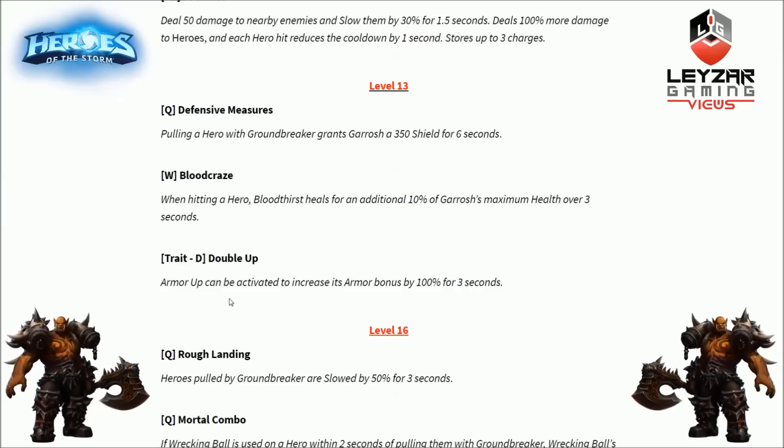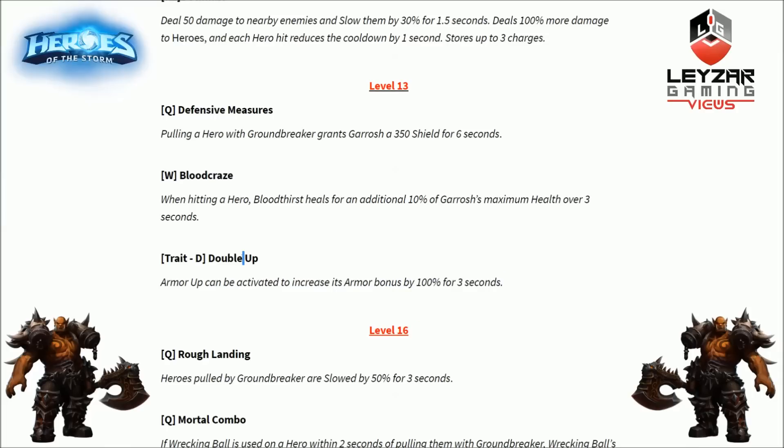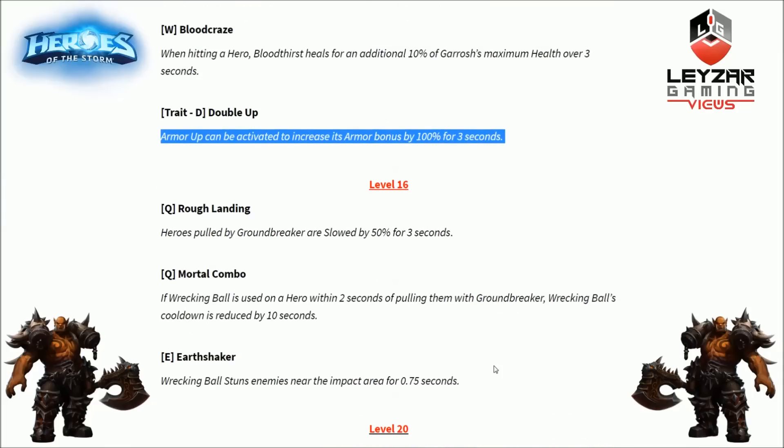Final level 13 option is Double Up, a trait talent. Armor Up can be activated to increase its armor bonus by 100% for 3 seconds. If Garrosh is at 50% health, he's already rocking 25 armor — doubling it to 50 means 50% less damage from all sources. Only HP-percentage-based damage like Malflurion effects or Giant Killers can bypass the armor system. It's very potent, but entirely dependent on what cooldown it has.